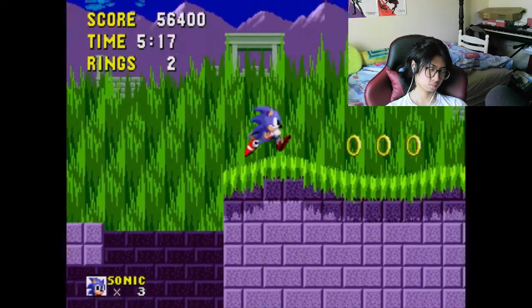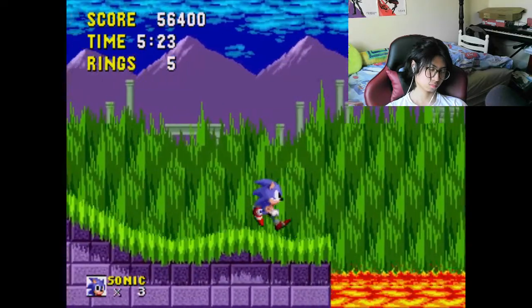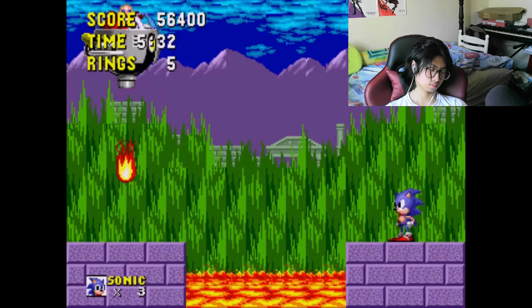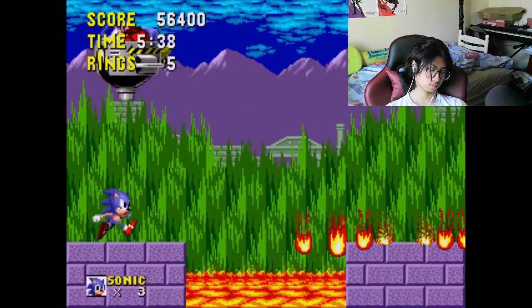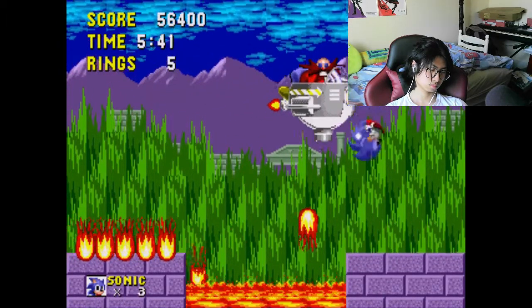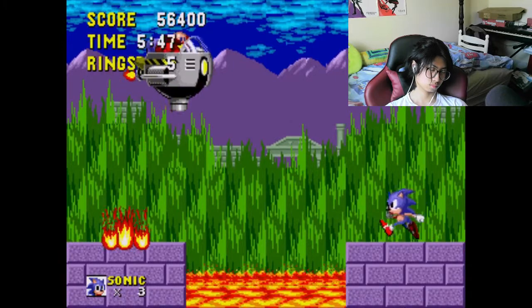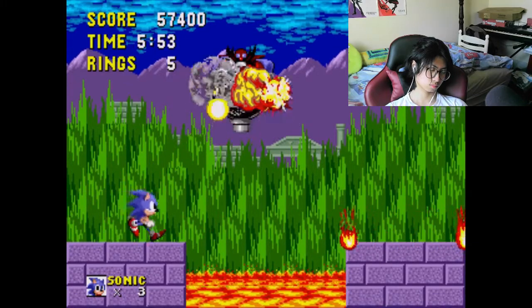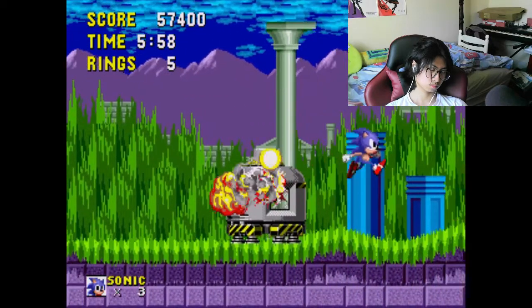Now we've just got to find the boss — remember Dr. Eggman, the fat person? So now you've got to hurt him. He's going to spew fire and it will land on the platform, so you want to avoid that because it would be bad if you got hurt. Then you hurt him, and you hurt him, and you hurt him again. And there you go — you beat the level! Well done guys.